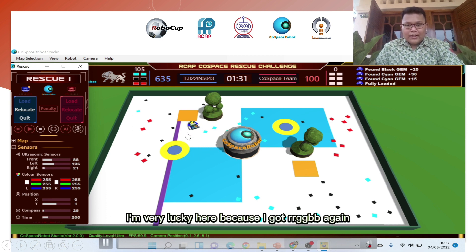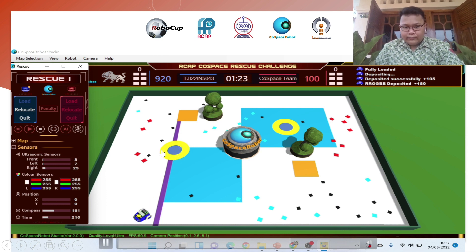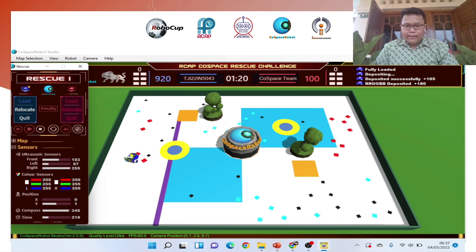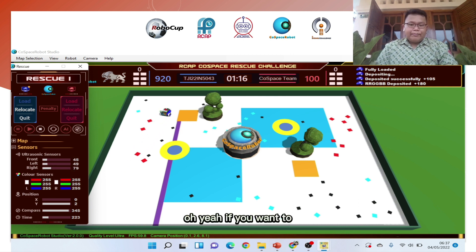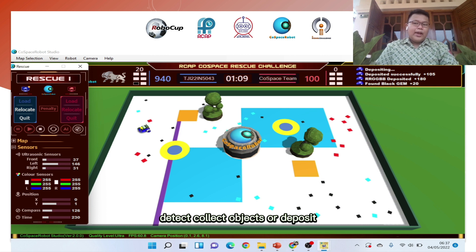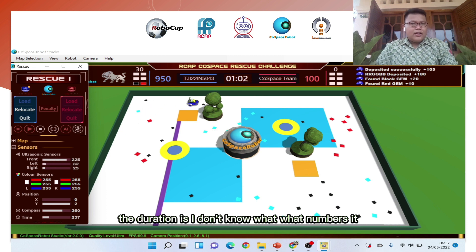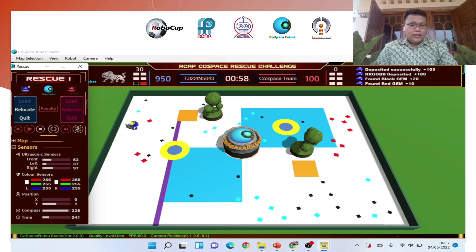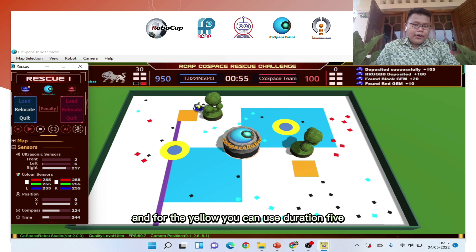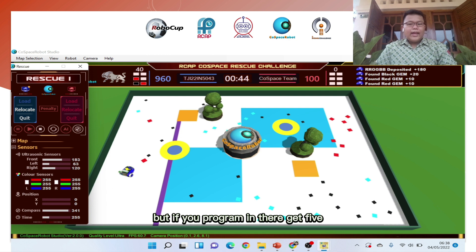I was very lucky because I got an RSTBB set again, though the time was a little late. If you want to detect, collect objects, or deposit, you must add a duration — I'm not sure of the exact number, but it's 4 seconds. For yellow trap detection, I recommend using duration 5, which corresponds to 5 seconds in the program.